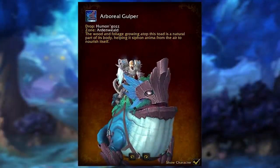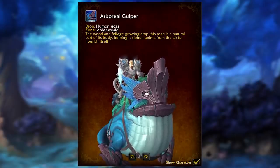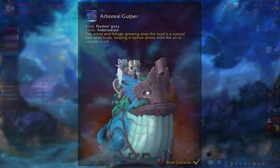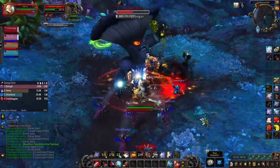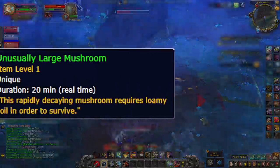The first mount is called the Arboreal Gulper — the frog mount. You may already have this because it is a 100% drop from the rare Humongous, who spawns in Ardenweald.